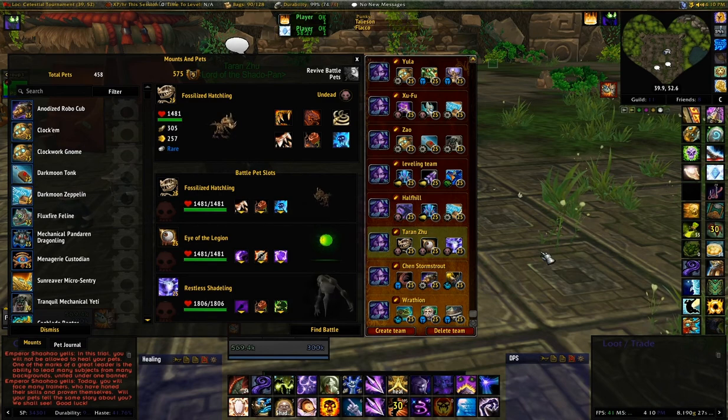I'm here at the Celestial Tournament and I'm getting ready to do Terran Zhao. He has three humanoid pandas and I'm going to be using the Fossilized Hatchling, Eye of the Legion, and Restless Shadeling.